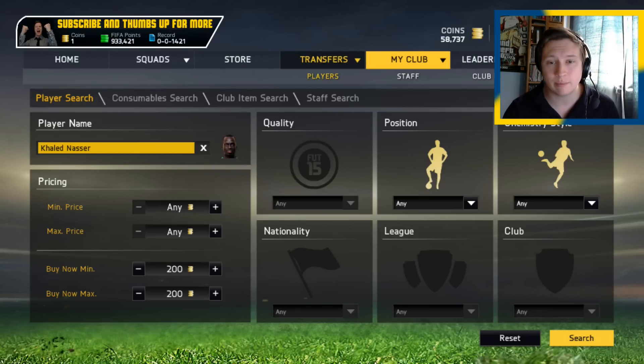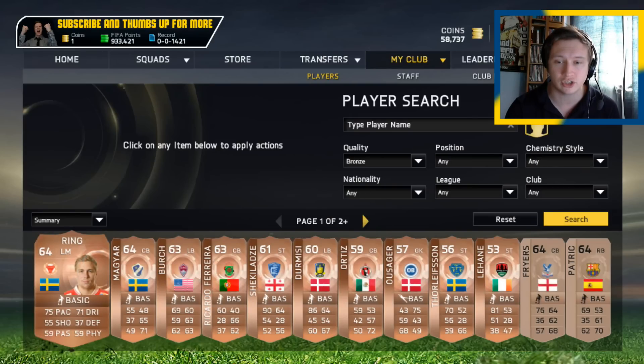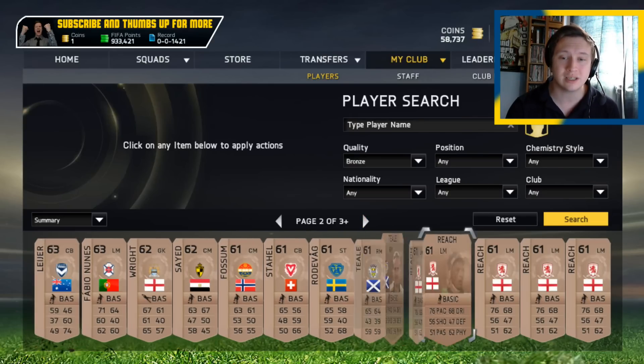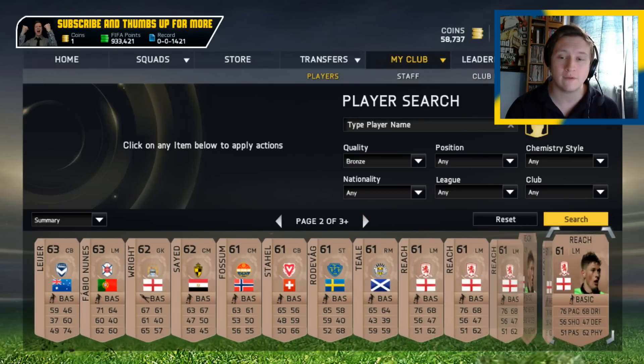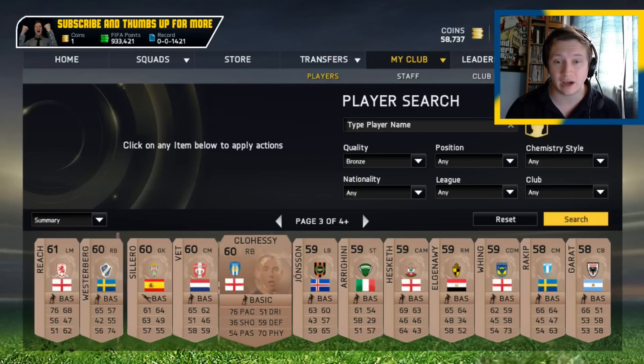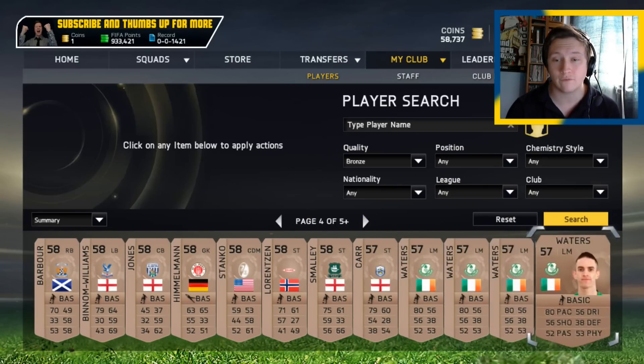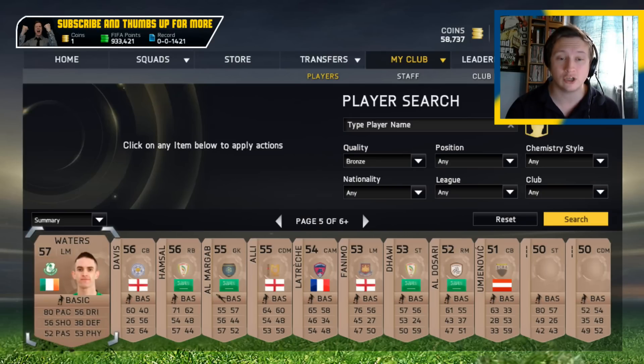I'm going to show you an example. I've been doing it with bronze players, but it does definitely work with gold ones — just using bronze to test. And there you can see we have one, two, three, four, and if we go to the next page, there's one there as well, which makes five. I also have an Irish player, Walters, here somewhere — one, two, three, four, and then another one on the next page makes five.